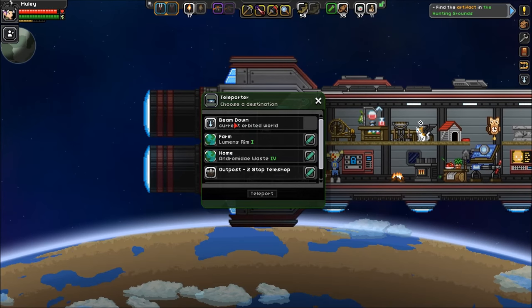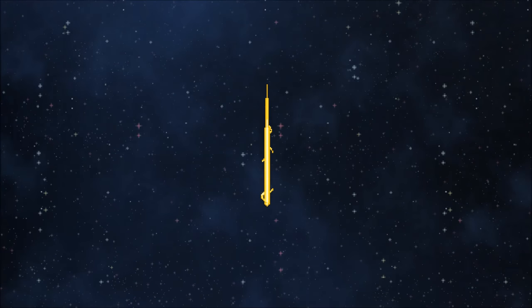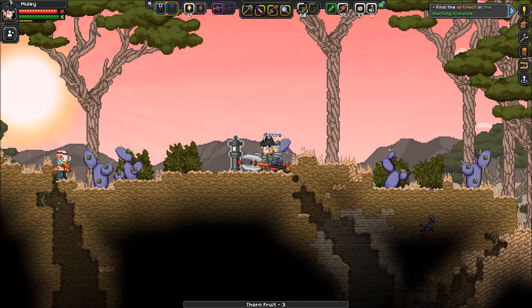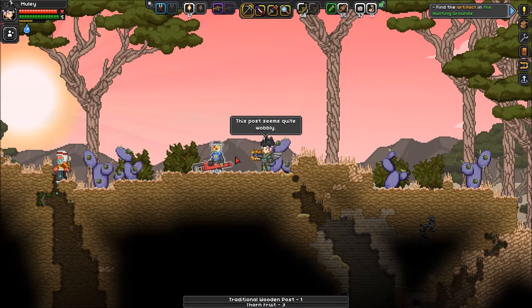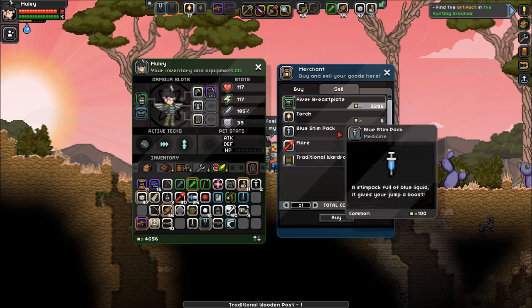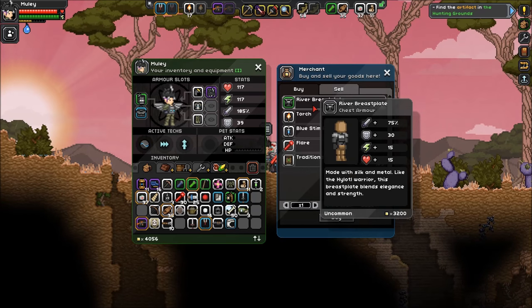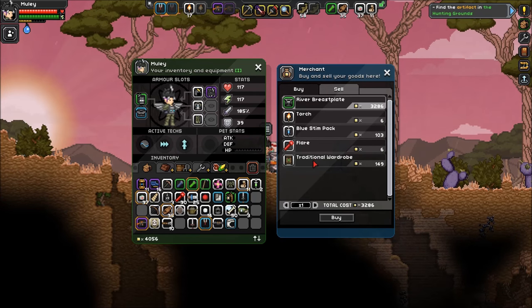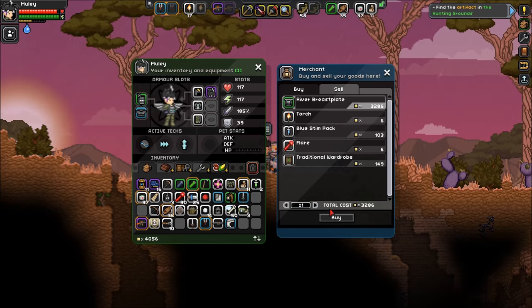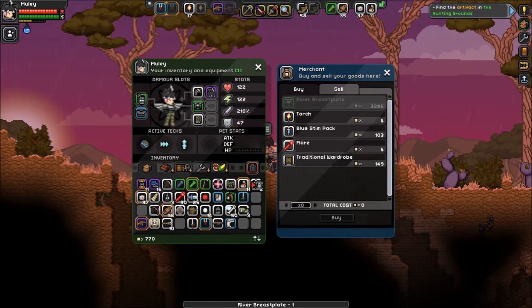We're there, let's go! Let's go Ichiro, be on your guard. Some thorn fruit - ooh what's this? Traditional wooden post - I have many goods available. A river breastplate for 75! What am I carrying? I have a 50, so it's an improvement.